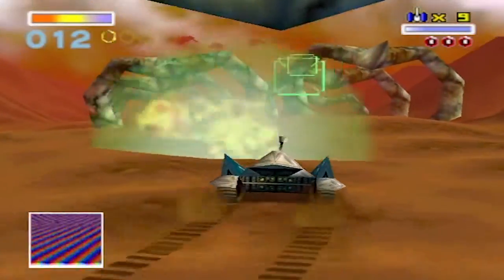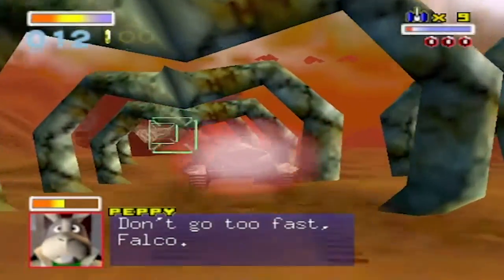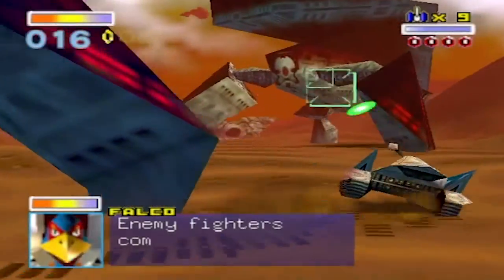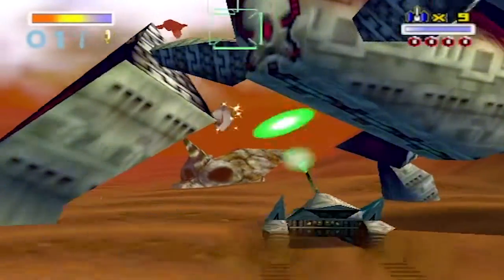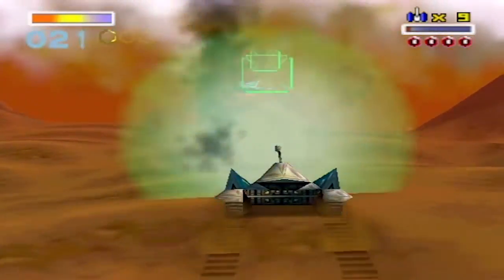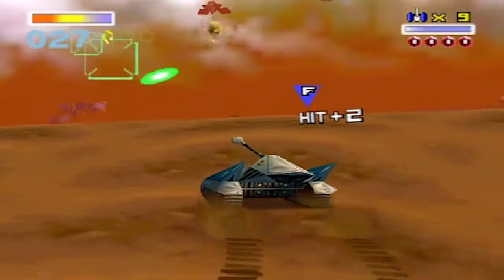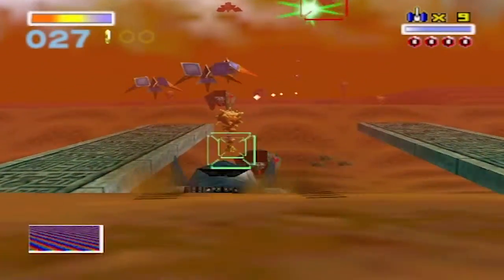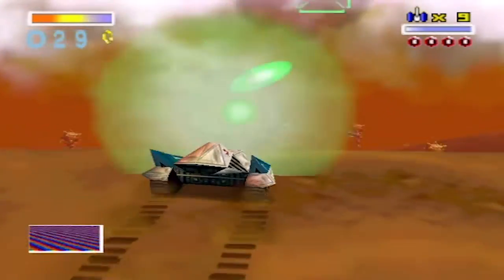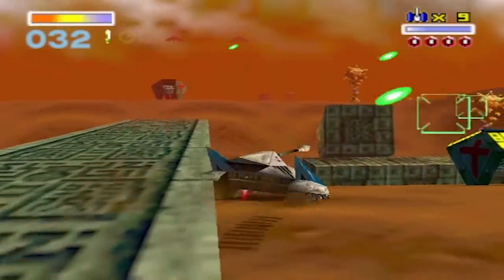Just hold down Z or L and R at the same time and you'll be able to hover for a few seconds — which I will show right now. Take note: that thing I just shot will detonate if you get close enough, so make sure you shoot at it before you reach it.